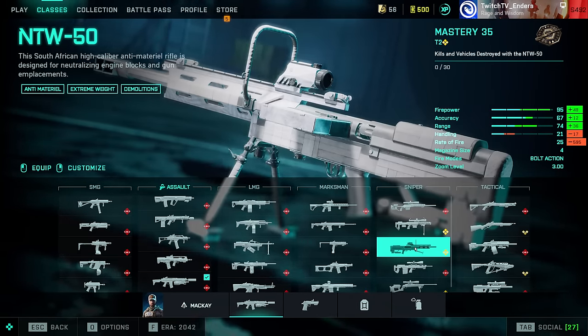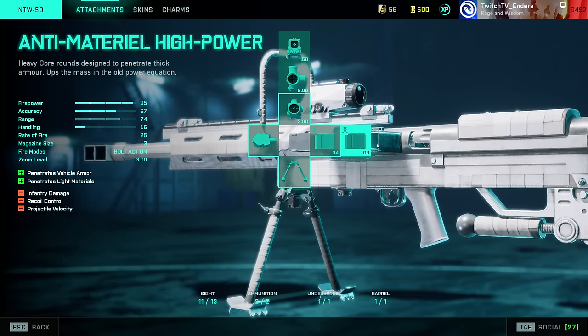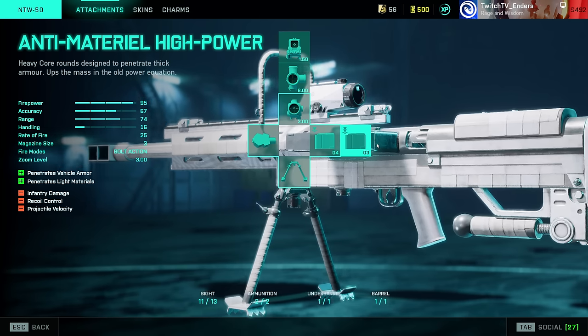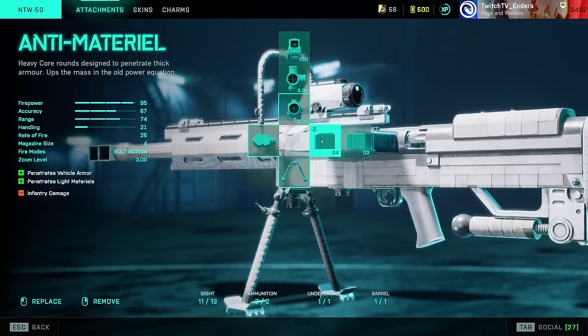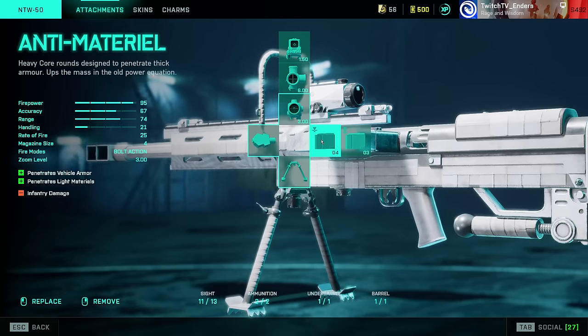NCW-50: worth noting this weapon does substantial damage to vehicles, so if you want to annoy vehicles — just piss them off — Anti-Material High Power does the job. If you want to one-shot people in the chest from 0 to 100 meters, use Anti-Material.